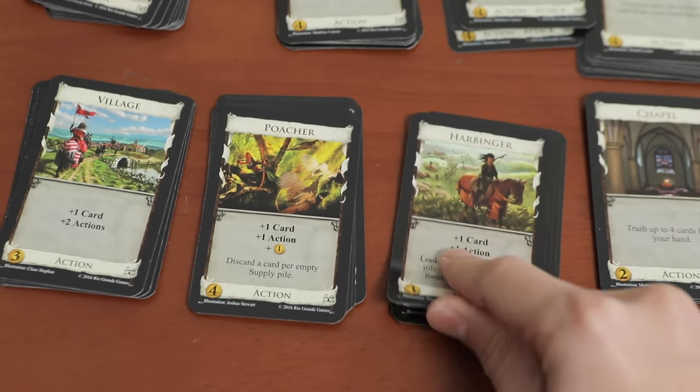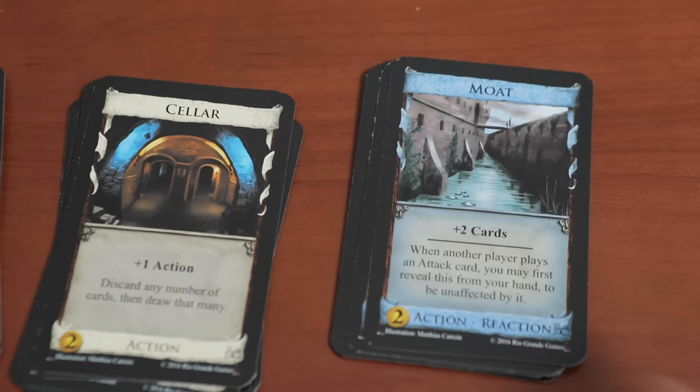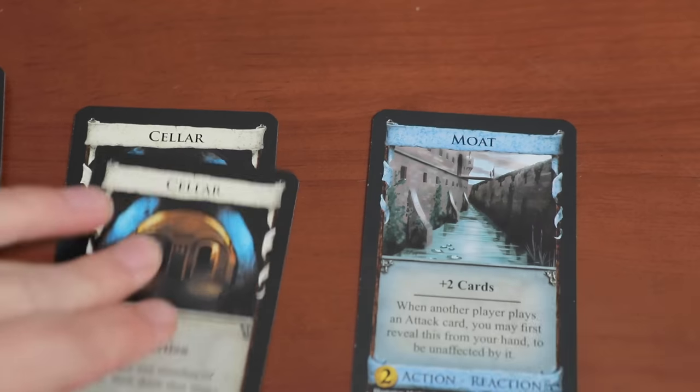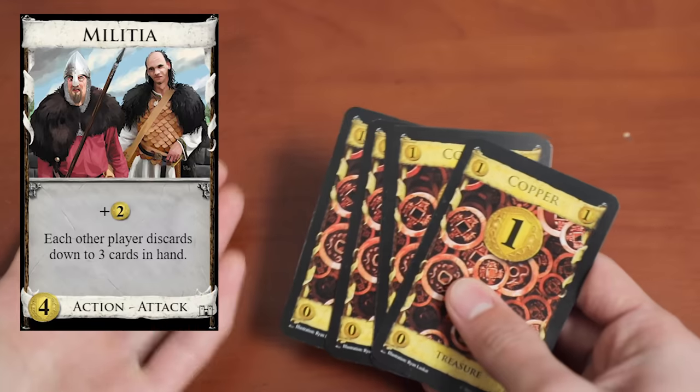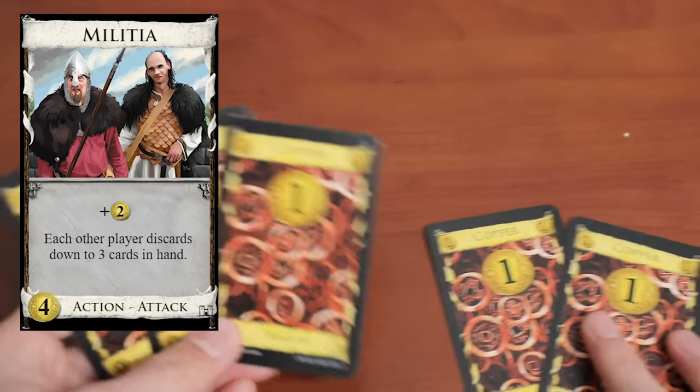An awesome thing about Dominion is that players can dictate the length of the game with their purchasing habits. If they decide to empty out a bunch of inexpensive piles like Moat and Cellar early, the game can end much faster than 30 minutes. If they decide to block other players and slow down their decks, the game is going to run a little over 30 minutes.